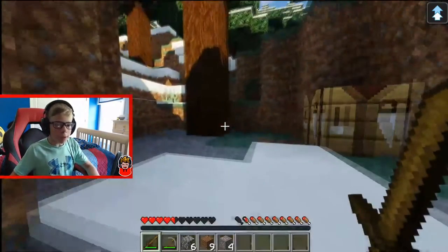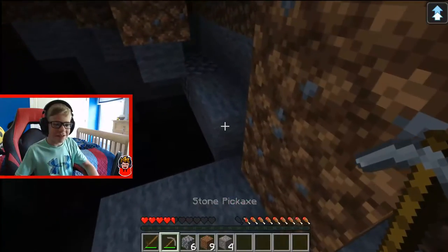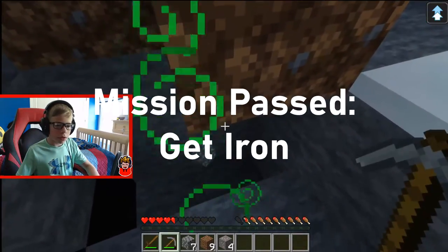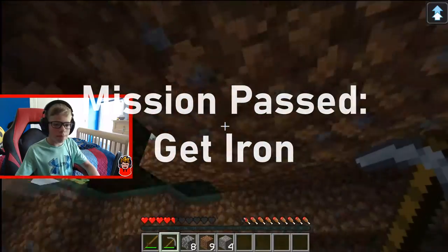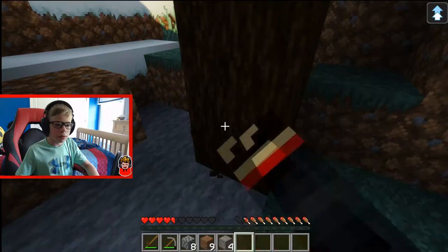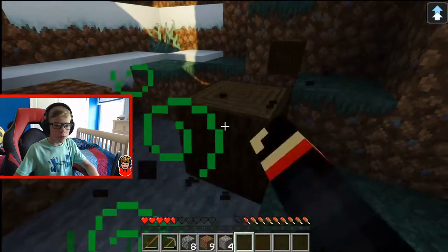Up up and away. Well that was easy. So I guess I basically just completed this challenge. The only thing is I don't have coal. Up up and away — that was kind of hard. So basically what I'm going to do is get more wood.